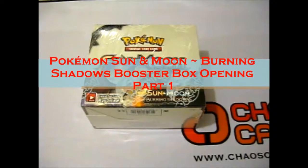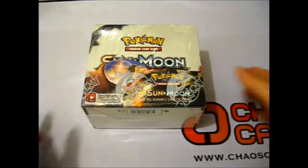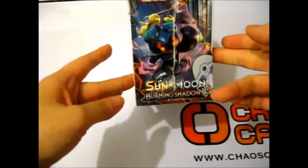Ruth here, and I'm going to open my first Sun and Moon Burning Shadows booster box. So that is the front with Ho-Oh, you've got Necrozma up there, Tapu Fini over there, and Marshadow over here.